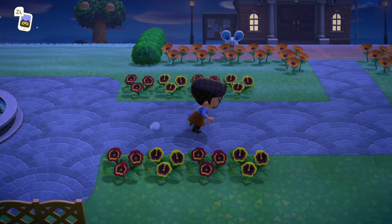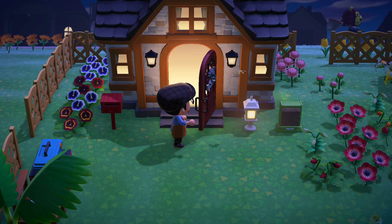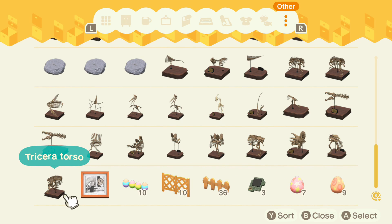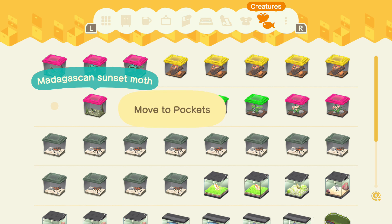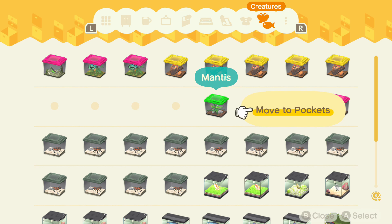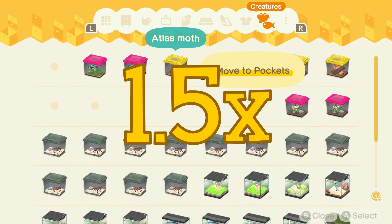Whenever Flick is at your island, you want to be sure to collect all of the rare bugs you might have in your storage. Flick will generously and very happily buy your bugs for one and a half times more than Timmy or Tommy would.